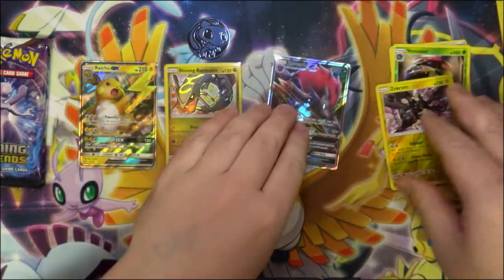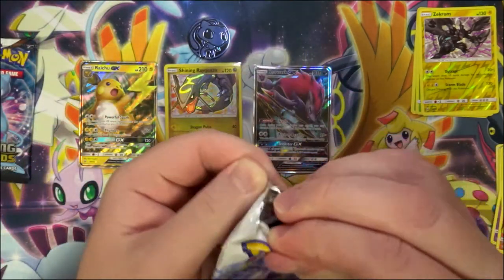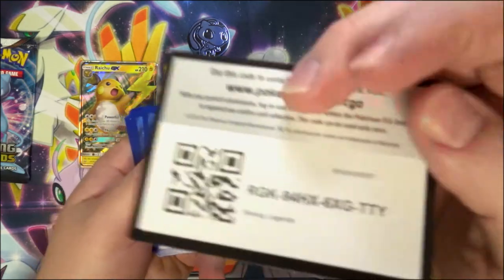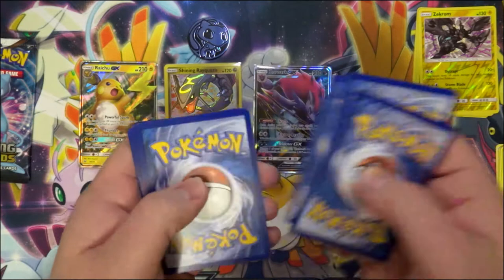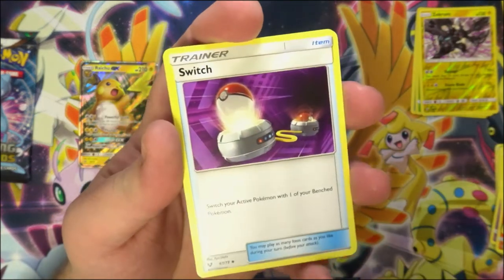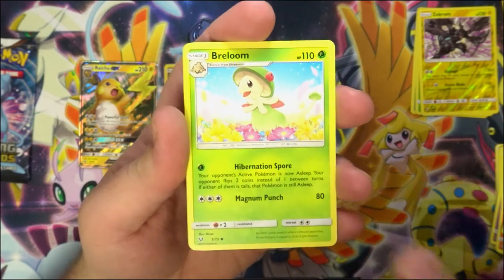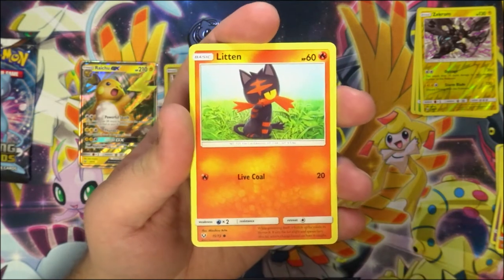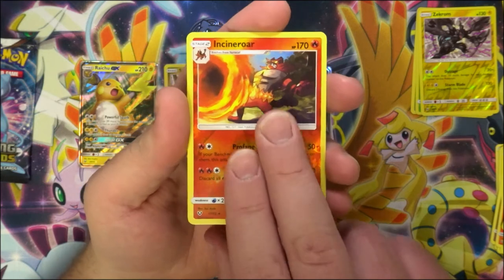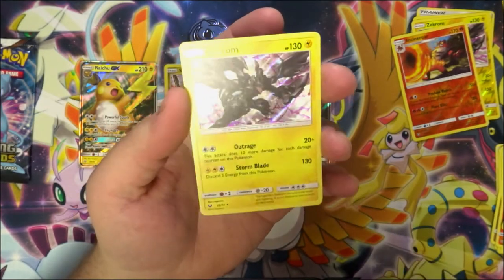Zoroark has been sleeved up. Two more packs — Mewtwo again, come on, let's keep this up. There's your fourth Shining Legends code, water energy. We have a Switch, Carnivine, Ekans, Breloom, Voltorb, Purrloin, a reverse Incineroar — I believe I need this one — and a normal holo Zekrom, which I don't know if I need but still very cool.